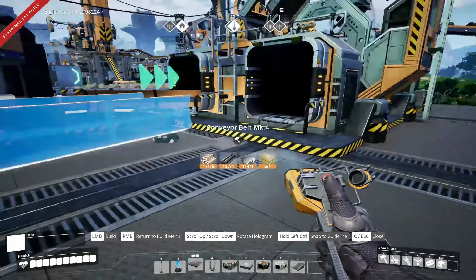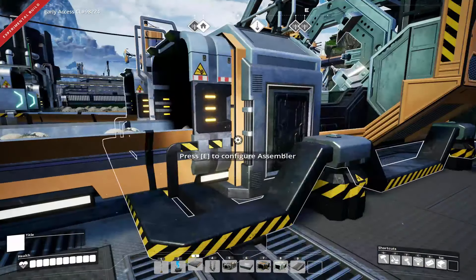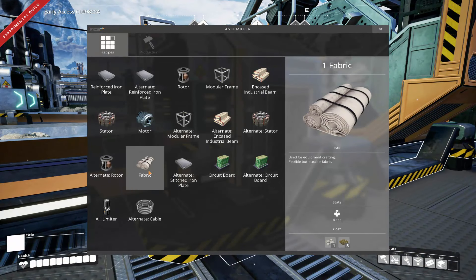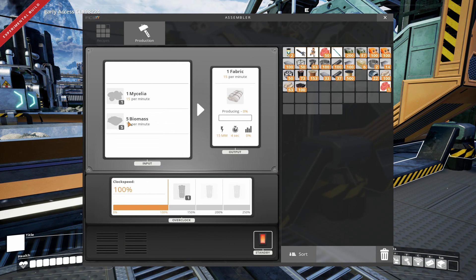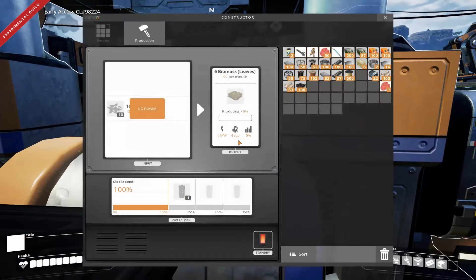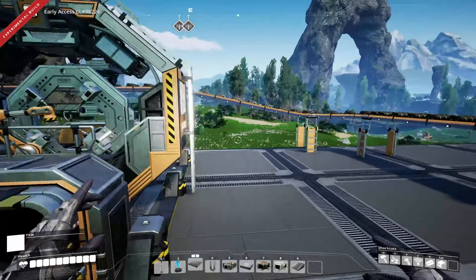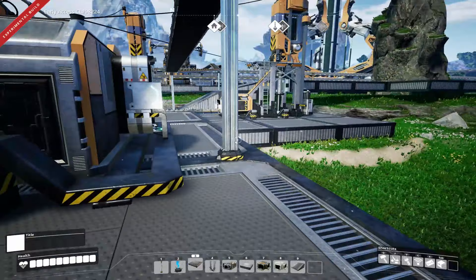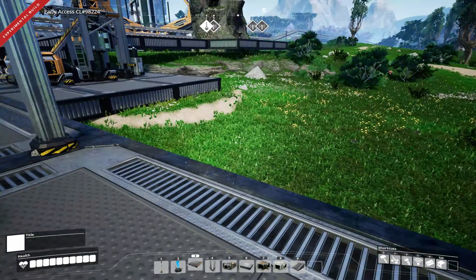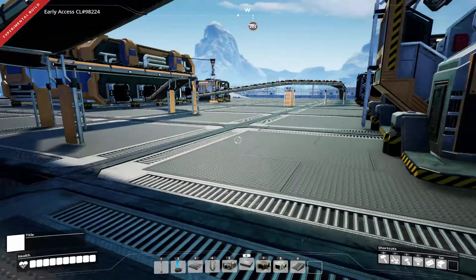The mycelia can come out and in, just like that. You are going to be fabric, which is 5 biomass and 1 mycelia. It uses 75 biomass per minute. I'm pretty sure we're not going to be able to make that - oh no, we are! Look at that! 90 per minute! Nice! So the fabric is going to come out here.